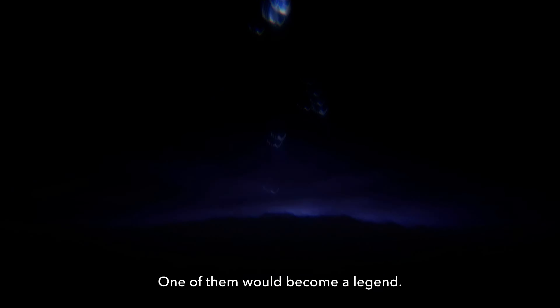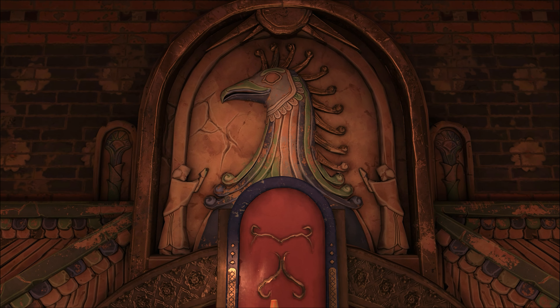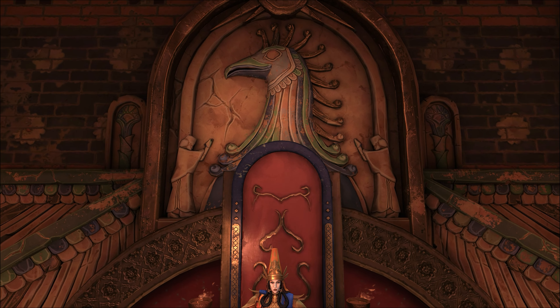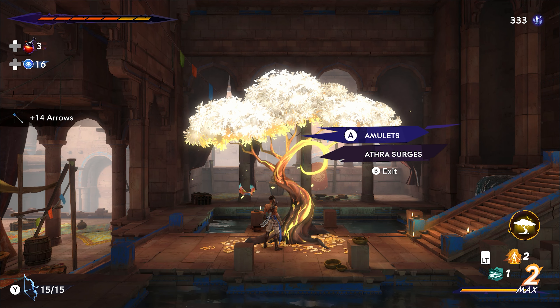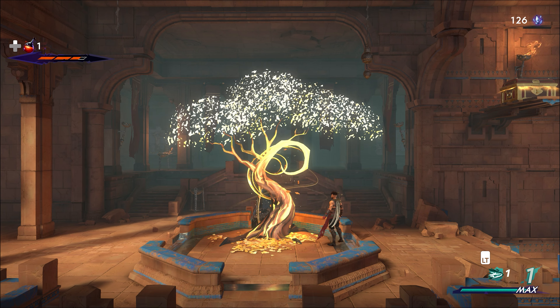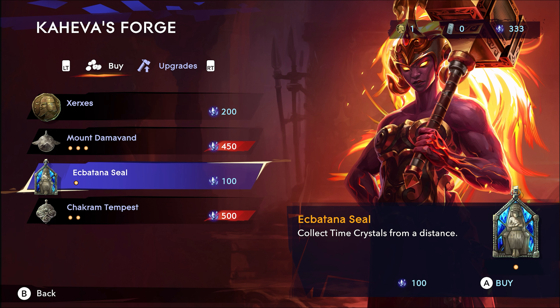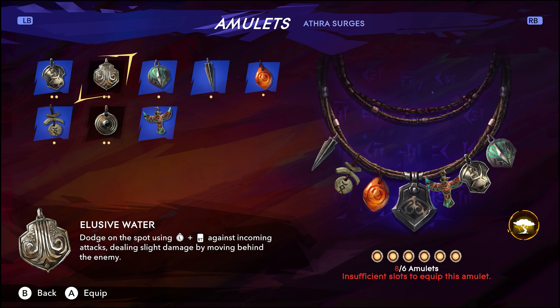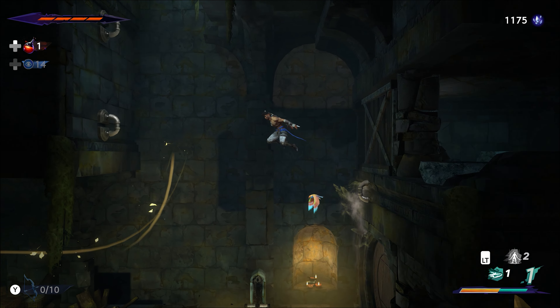As an open world side-scroller, the game doesn't hold your hand on directions and where to go. We have side missions to accept, challenge rooms, a shop that can provide upgrades, new charms for Sargon's necklace, and rest-stop trees where you can respawn your health and swap out equipables. Weapon upgrades are straightforward, like holding more arrows or dealing more damage, but Sargon's necklace charms offer things like additional health or a bird companion that makes noise when you're near hidden treasure.